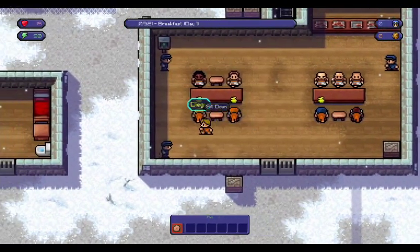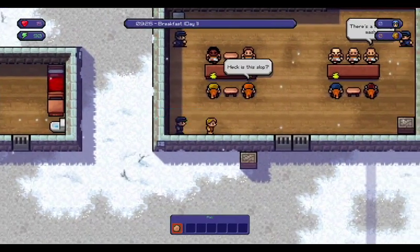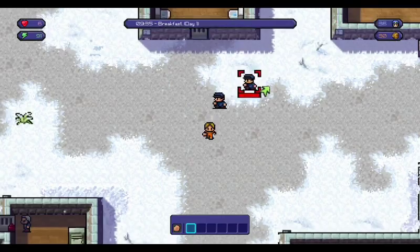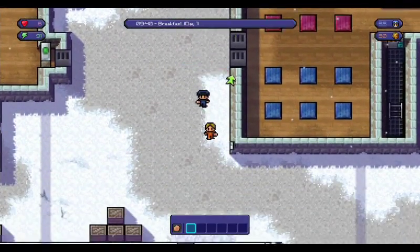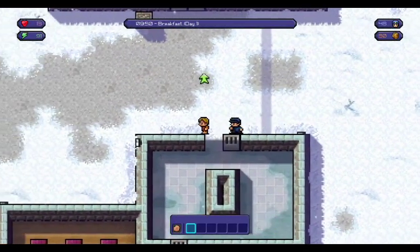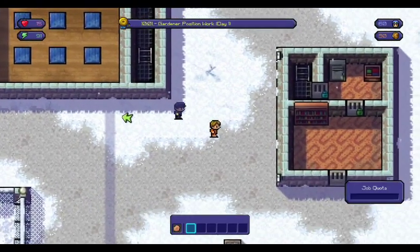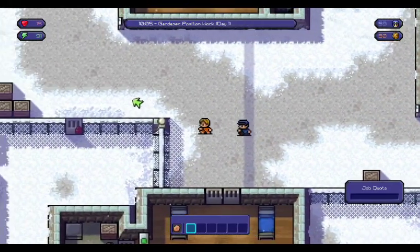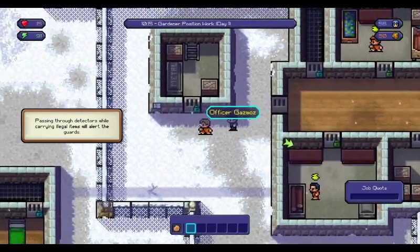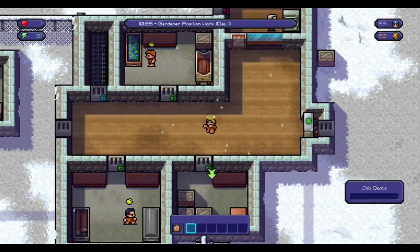Morning roll call - why couldn't that have come a few seconds ago? What I will do is hit someone to cause a ruckus at breakfast and then run for it. We already are off to a head start with 30 gold pieces. We need to get ourselves used to where everything is - there's an exercise area, the library down here, and now there's a work period. There's also a metal detector where we can't hold any illegal items when we walk through.